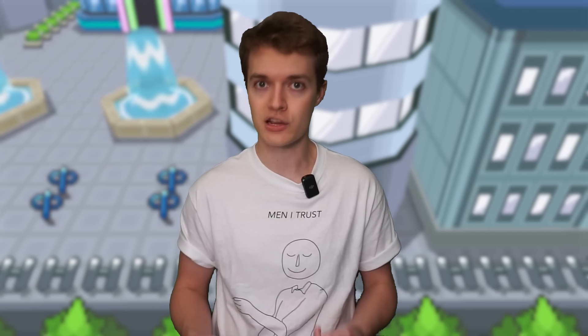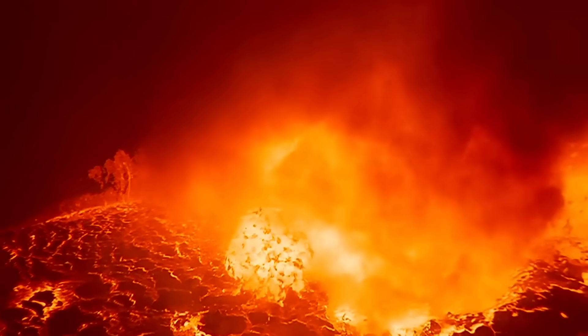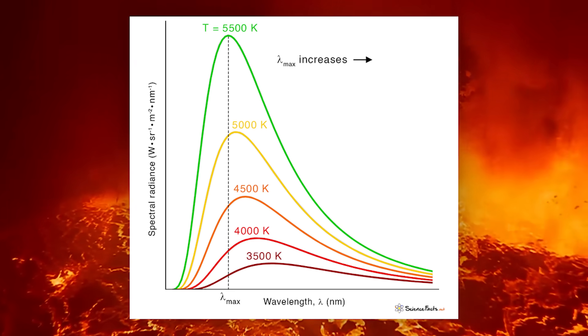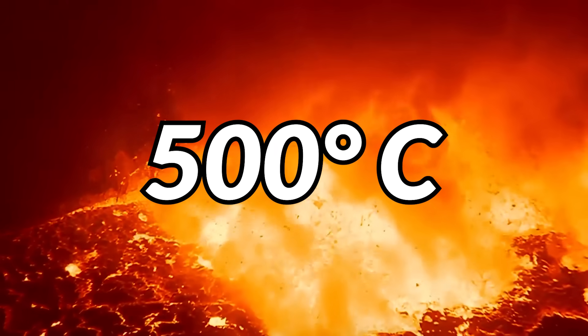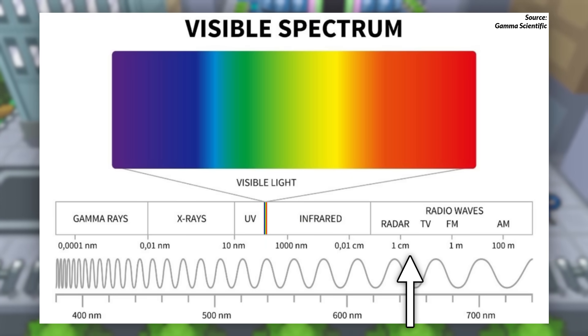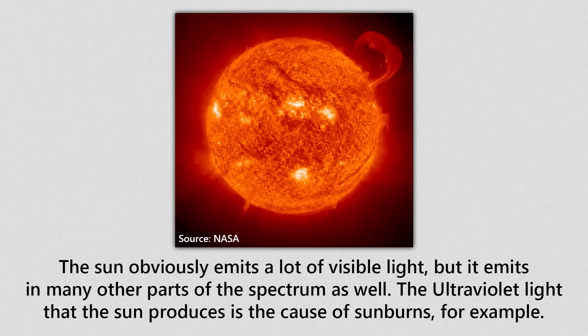Outside of absolute zero, or zero Kelvin — a temperature that isn't even theoretically achievable — every single thing in the universe has some amount of heat and thus emits some amount of electromagnetic radiation. It's just that on Earth, since most things are at room temperature or cooler, they only emit in the infrared parts of the spectrum or lower. Around 500 degrees Celsius is when objects begin to emit a faint red color of visible light. Wien's law is able to tell us where the object's radiation peaks, but the object will always emit differing amounts of radiation around the peak in other places as well. Thus, we can generalize that any Pokémon with a temperature of 500 degrees Celsius or greater is emitting at least some visible light.